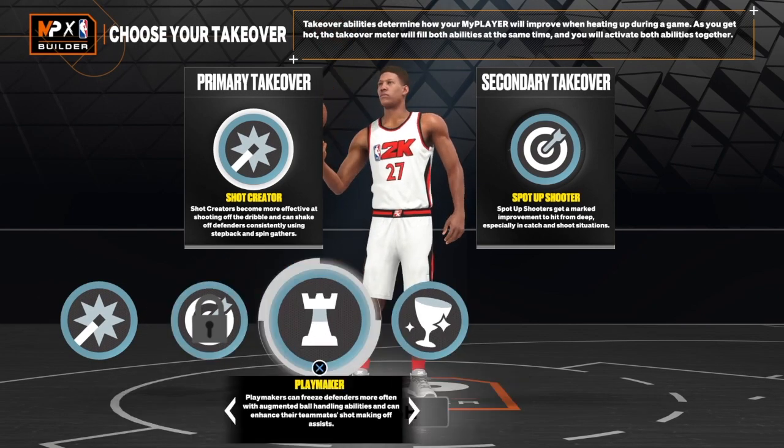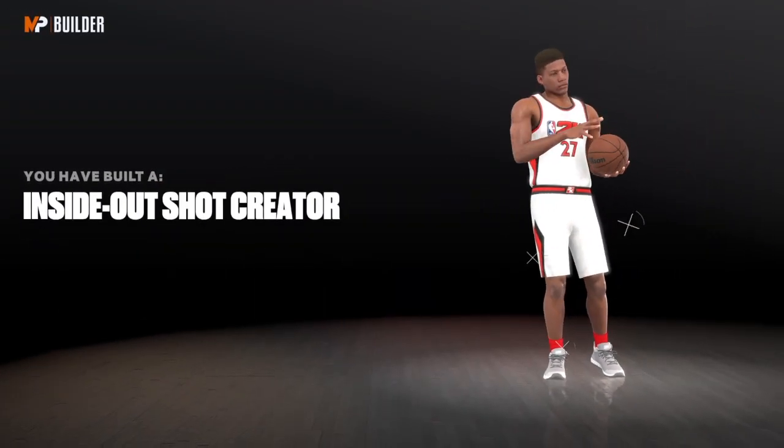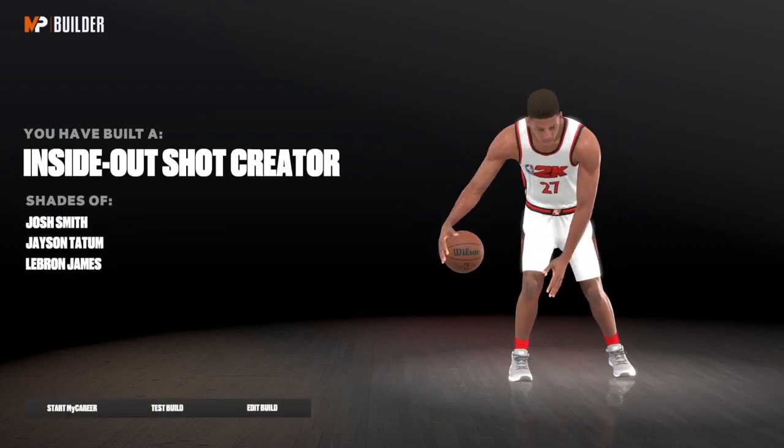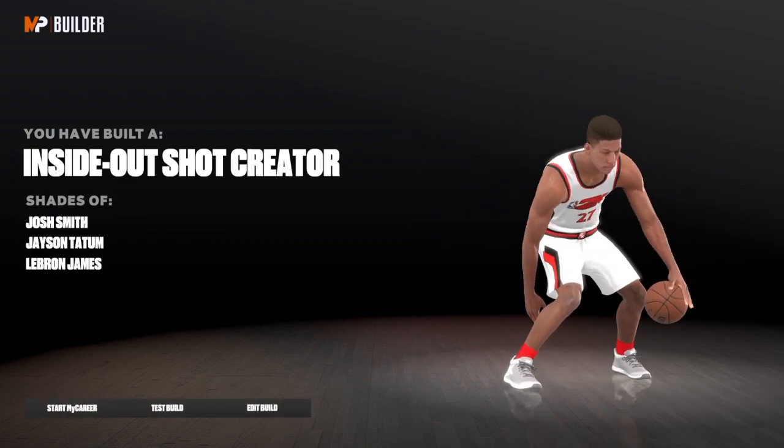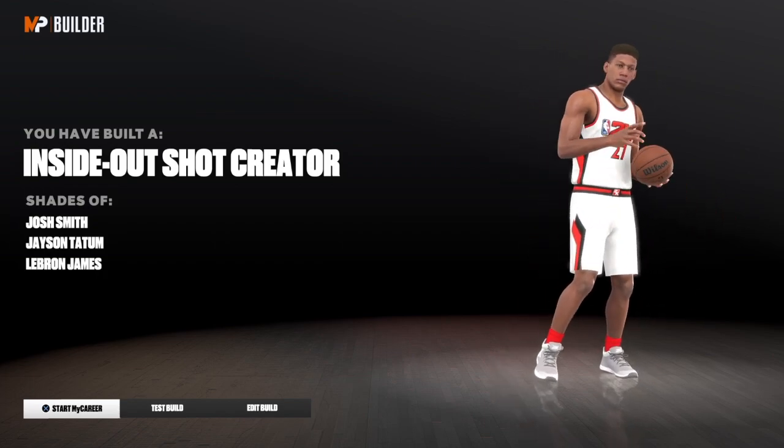Let's get into the takeover. We have shot creating, sharpshooting, playmaking, and rebounding. We're just going to choose something for the video — I do not clickbait. We do have inside-out shot creating, and we do have LeBron James right there. Congrats to King James — I appreciate you guys, I'm out of here.